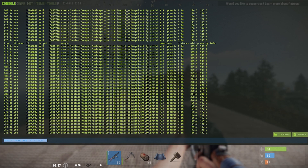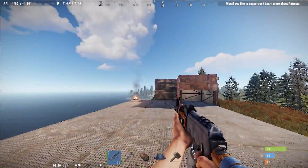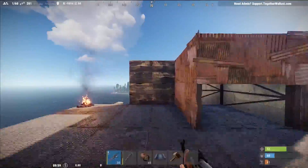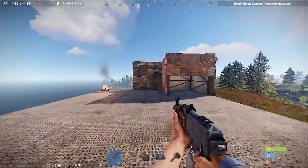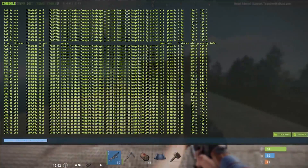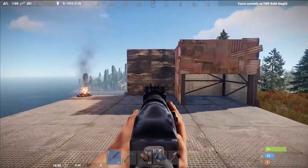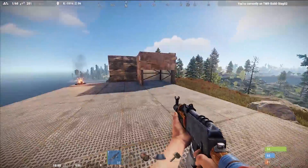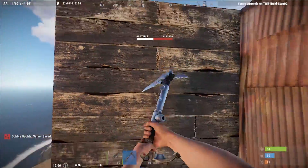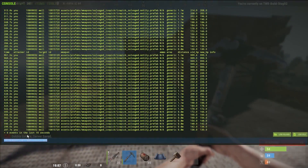Our next command is console.toggle clear combatlog. I have this bound to F2. What this does is open your combat log every time you hit that key. It's really useful when you're fighting someone — let's say you down them around a corner and you don't know what health they're at. You don't want to push because they might kill you. Just hit F1 or F2 and it automatically shows you what health they're at, so you know when to push or not. It even works for building blocks, showing you what health a wall is at.